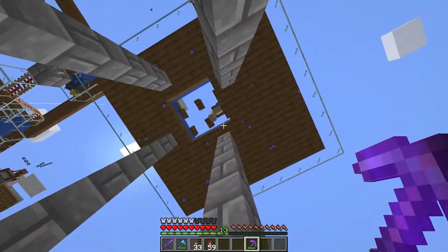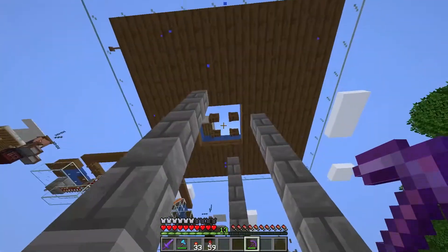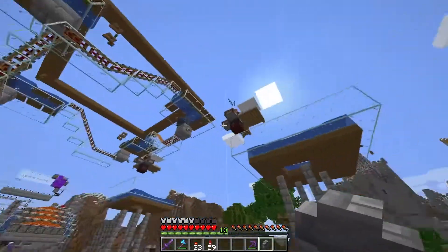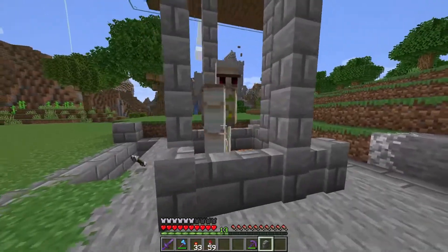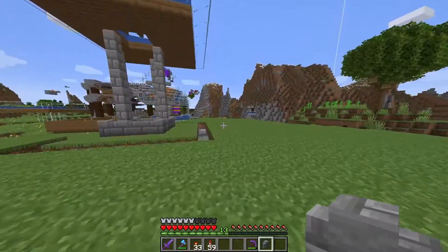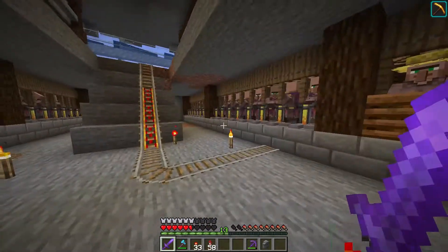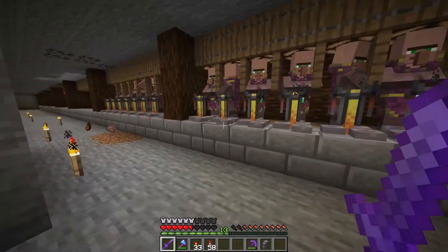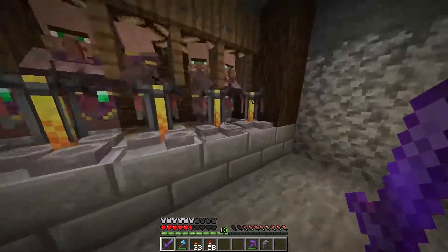So either walls or glass blocks — either one works. There he goes, and the iron farm is now working. That's a problem though — if an iron golem gets stuck around the edge, it won't spawn another one until we move him into the middle. The next problem is we ran out of villagers. We managed to get 16 on this side and 16 over here, so 32 villagers — and they're all clerics.